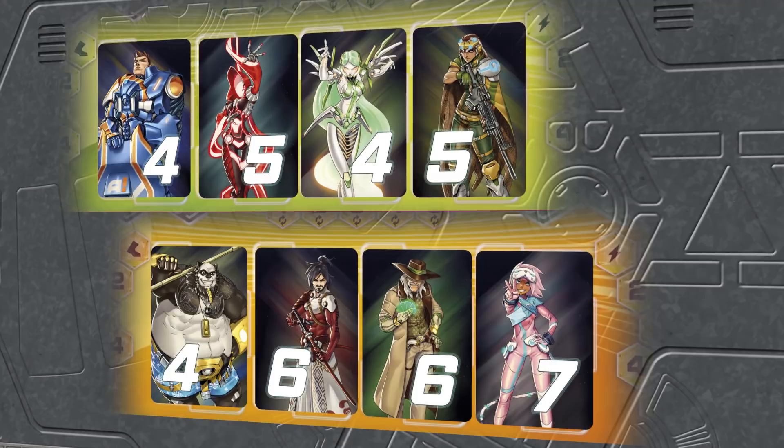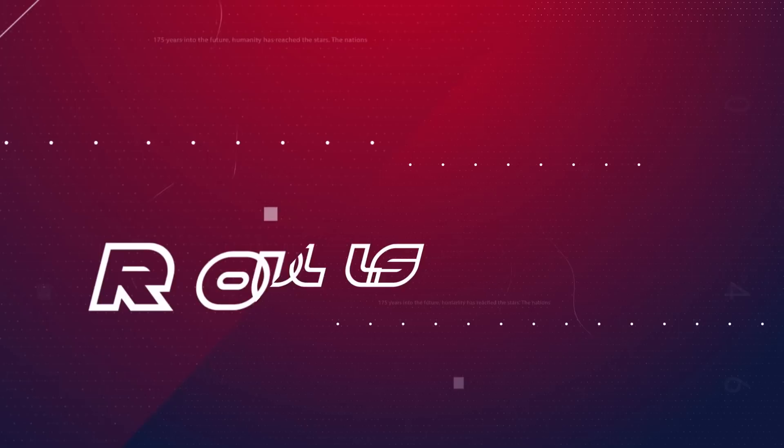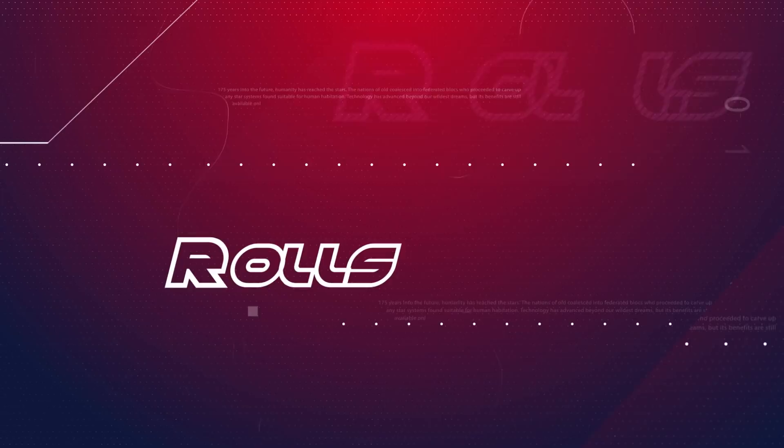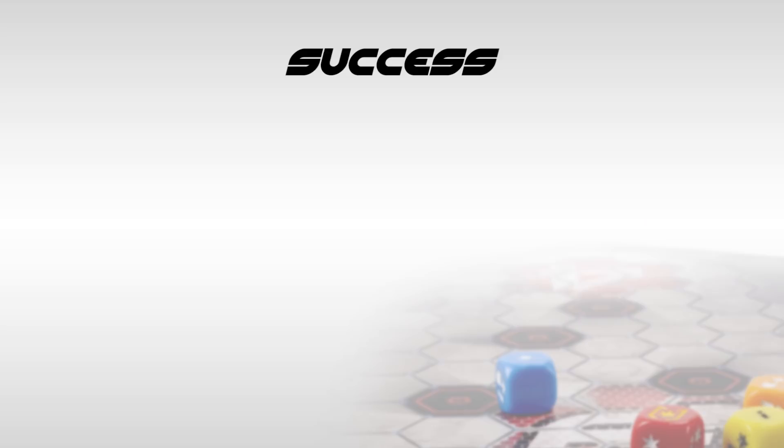From this point on, whenever two characters have tied initiative values, the underdog gets to decide the order of activation or resolution. Rolls. In Aristeia, you use special dice showing a series of symbols to decide the outcome of your actions. Each symbol has a different in-game meaning. Success: each of these represents one success on your roll.